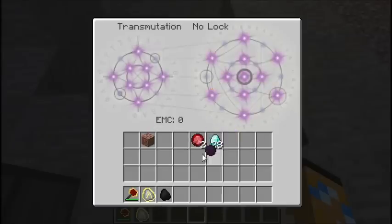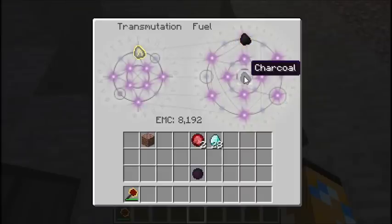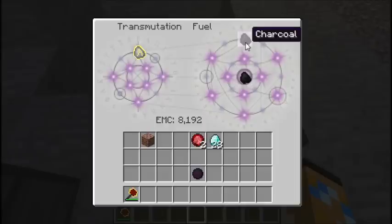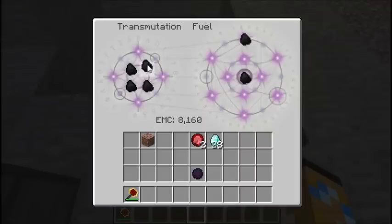This also works for fuels. If you put in Eternialis, all the fuels will show up on the grid. The nice thing about it is that your target item will always stay at the top, so you can easily get as many of whatever item you desire.